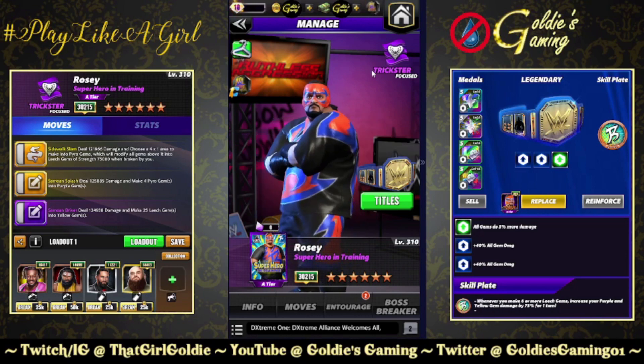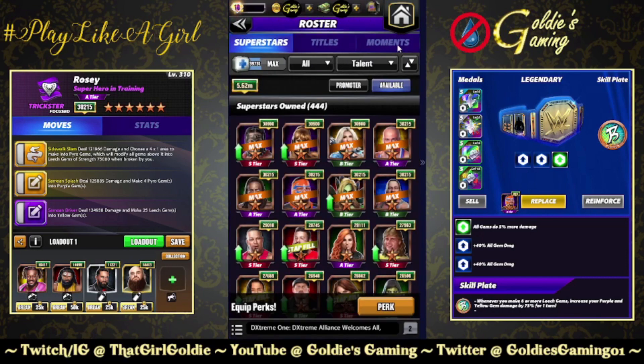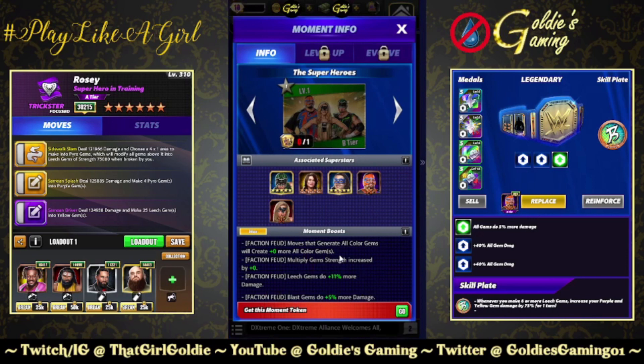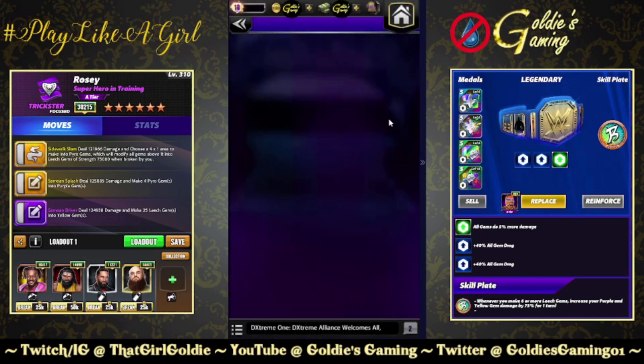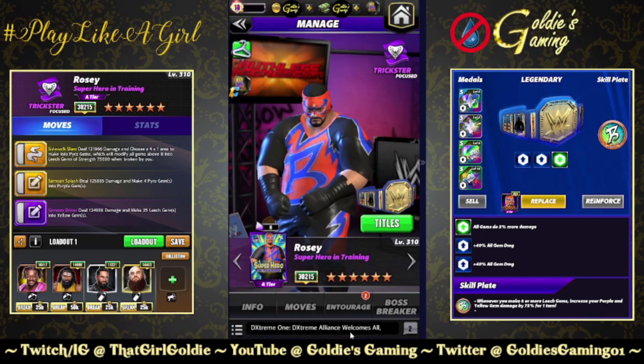There is a superhero moment being added. It is Hurricane, Molly Holly, Nikki ASH, Rosie, and Super Stacey in Faction Feuds. Moves that generate all color gems will create 4 more. Multiply gem strength increased by 4. Leech gems do 400% more damage — so that will definitely benefit Rosie — and blast gems do 200% more damage. That's that on Rosie.